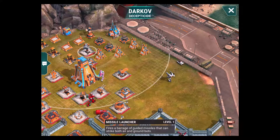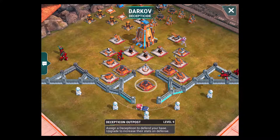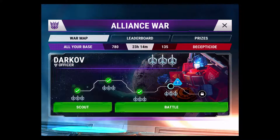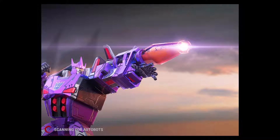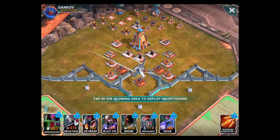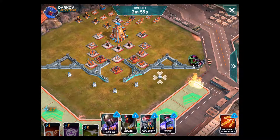Also, level 1 missile launcher. So let's go ahead, take care of this base and teach it who's boss. Okay, fly boys are ready. They are up for the job and ready to go. Now as I promised, I am going to go ahead and go left.